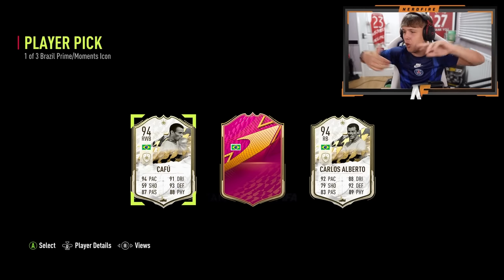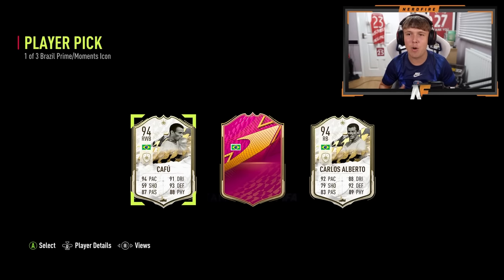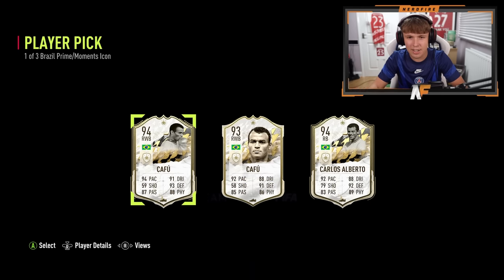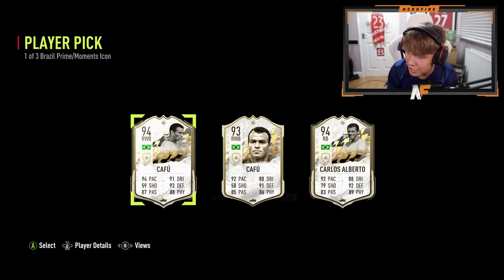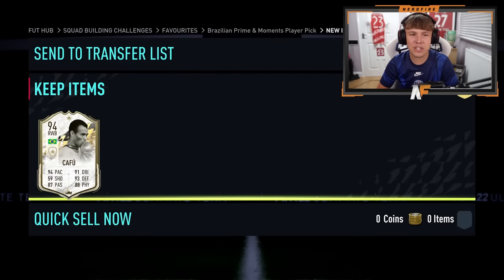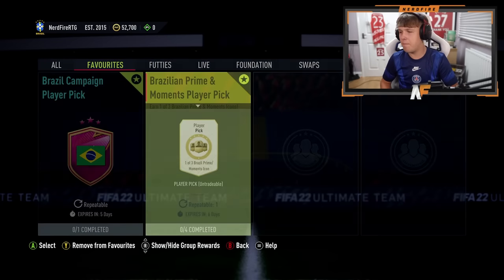Here goes nothing - the middle player. Oh for god's sake - it's actually another defender. Cafu! You've got to be kidding me - Cafu, Carlos Alberto: three right backs! We actually just got three right backs on our RTG. You're actually taking the mic right now, that's ridiculous. Cafu's better so we're taking him - he's got a better dynamic image. I actually can't believe that, three right backs - you just can't write it. But welcome to the club Cafu!